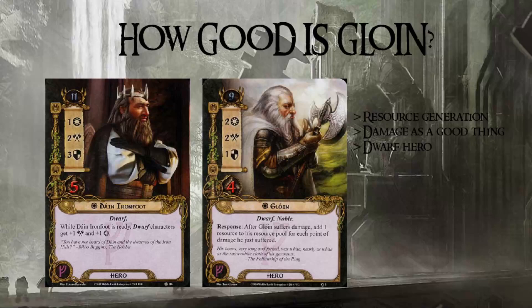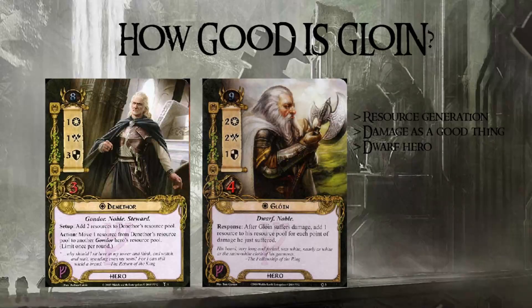His ability to generate resources is ridiculous when you compare him to other resource accelerators, as most of those only give you one additional resource per round. Going from one to potentially four, five, six, or eight resources — I don't need to tell you what that means. To use him well, he presents a single challenge: how are you going to keep taking hits? You can opt to take a limited number of hits and treat him like a one-time burst generator like Denethor, but this just locks his potential. There are two available ways to keep him going.